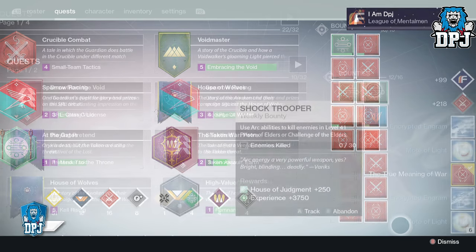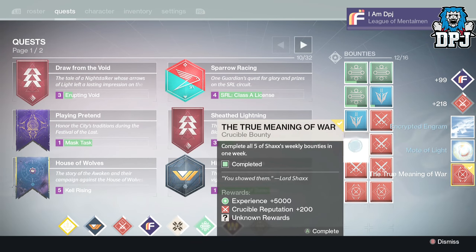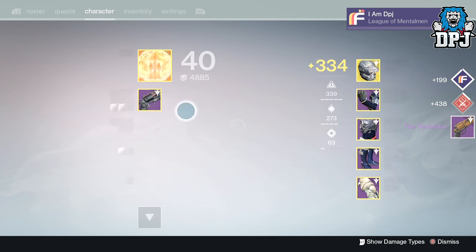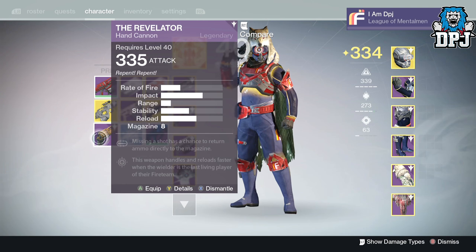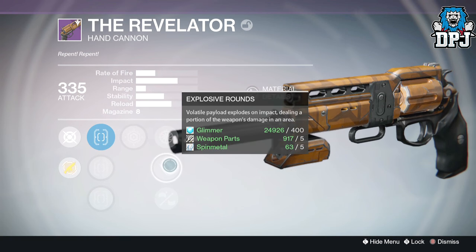Moving on to last week's loot, starting on my Hunter I received the Revelator hand cannon dropping at 335 attack. Its mods were Mulligan, Last Resort, along with Explosive Rounds and a Rifled Barrel. Not a hand cannon I've ever used before, so not bad — the roll could have been a little better, but I ain't gonna complain.